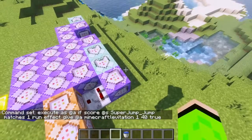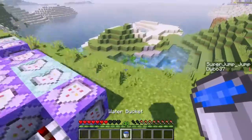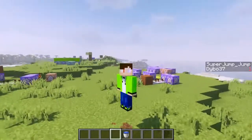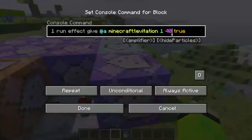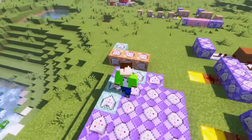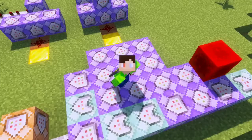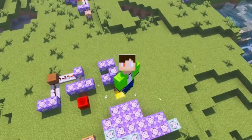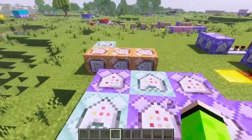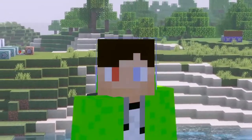I can maybe turn down how much levitation it gives — maybe down to 50. Okay, 50 seems a little too much. 43 maybe. I've also added in some particle effects and sound effects for when you jump. I think that sounds pretty good considering there's no jump sound in Minecraft, but this is a super jump so there's got to be some sound. And that is the super jump complete.